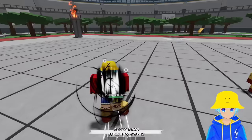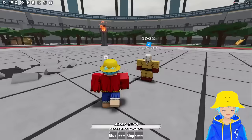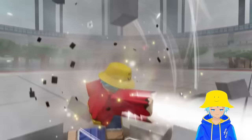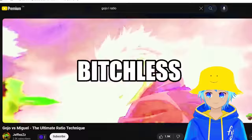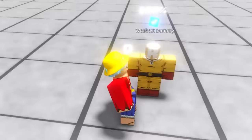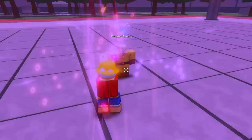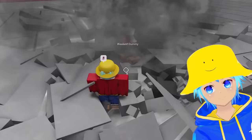Testing Gojo's second move Infinity - okay that's fire. Then Slap, and Infinity to finish it - that's clean. Let's test the last move combo: one, two, three - damn that's a beat down! The ratio move combo, cope, didn't ask, stay mad. If he has an awakening it could be even better. He does have one!